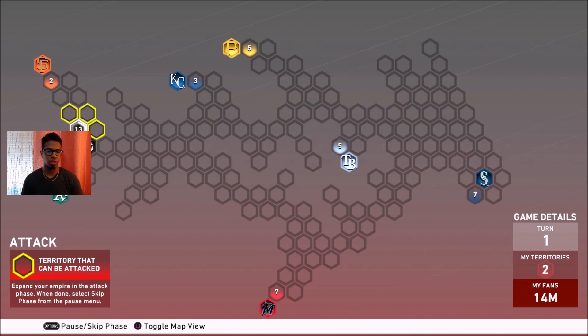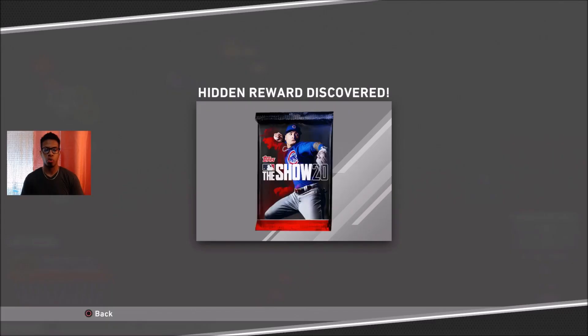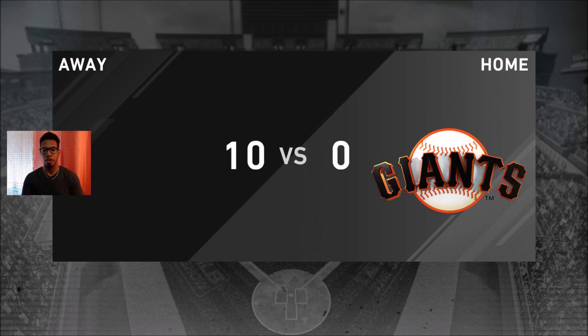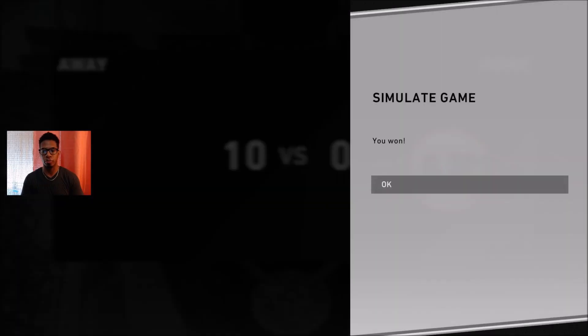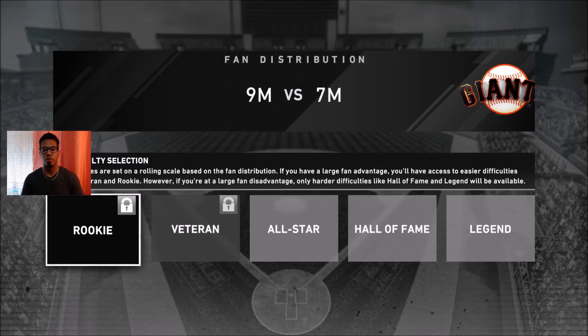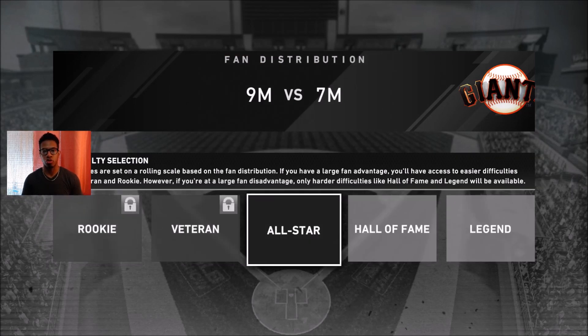San Francisco Giants — we have to take them out in one turn, so we're going straight to them. If you lose any of the 10 million fans, all you're gonna do is restart the map and head back to the Giants, because you haven't captured a stronghold and haven't played a game yet. We're gonna be facing them on all-star — it's gonna be light and easy. So far we have one standard pack, just one, as a hidden reward.